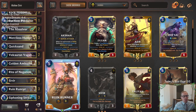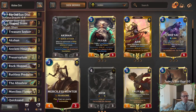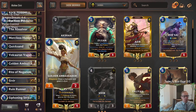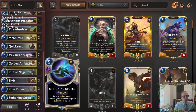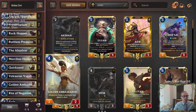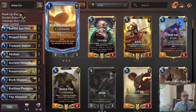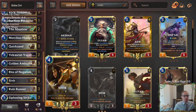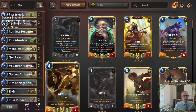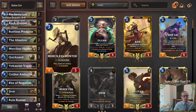Instead of playing another region like Ionia for Twin Disciplines, I'm just going with Shurima because I think there's enough good cards to do it with Golden Ambassador. We also have Siphoning Strikes, because both Sivir and Ruin Runner have spell shield, so Siphoning Strikes is a little easier with those units, and that can buff up our Action and Sivir even more. Since we're mono-Shurima, we're also playing Buried Sundisk. Buried Sundisk doesn't really do very much in the deck, but it essentially lets us play a 39-card deck instead of a required 40.